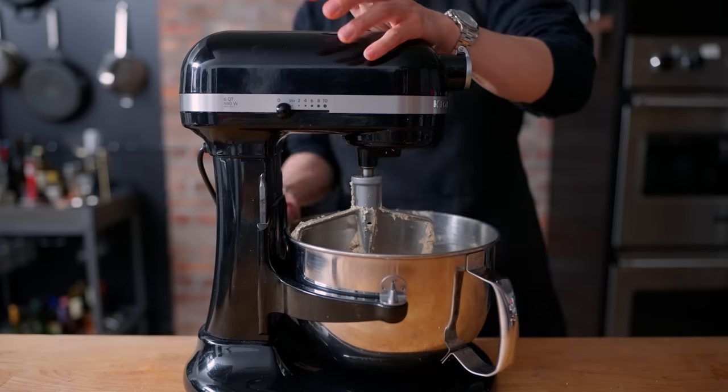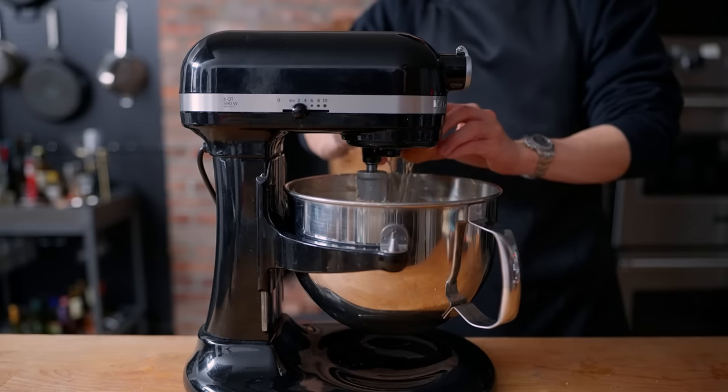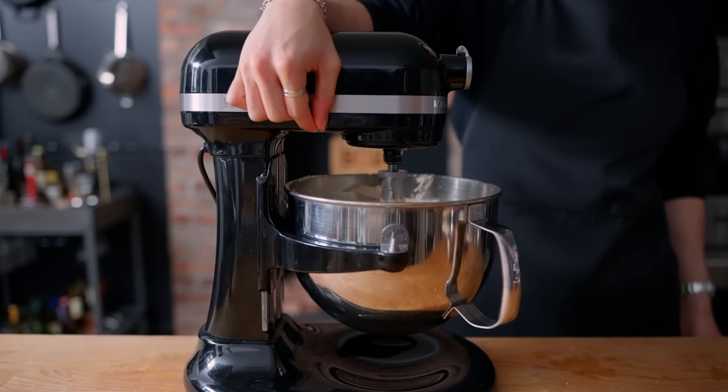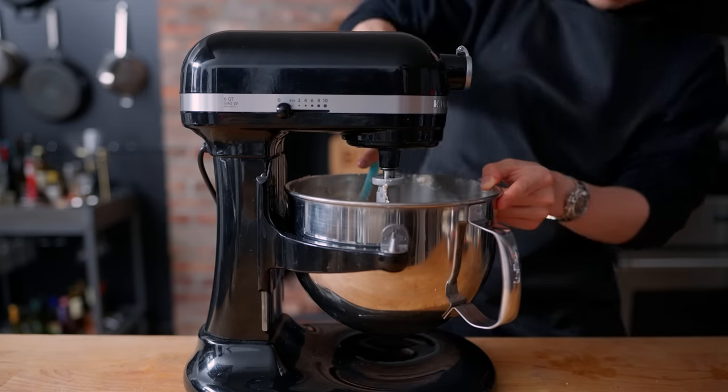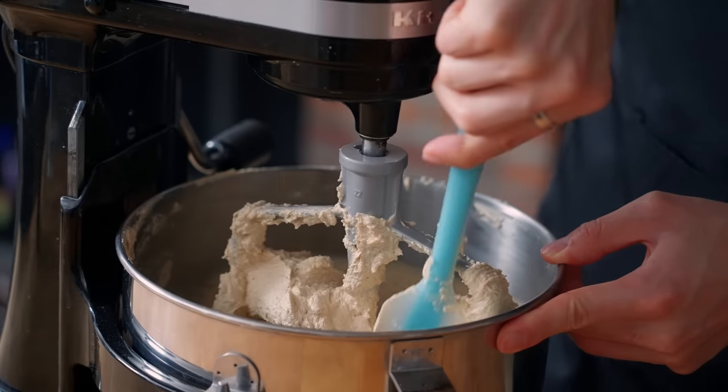Once everybody's having a good time in there, we now start to add eggs — four of them, but one at a time. Making sure to scrape down the bowl between each addition, and adding two teaspoons of vanilla extract at the end. You might think scraping is unnecessary — it's all going to get in there anyways. And you're probably right, but it does feel a lot more satisfying when you do it.